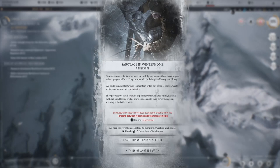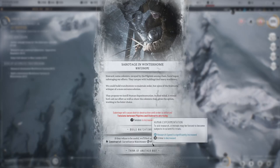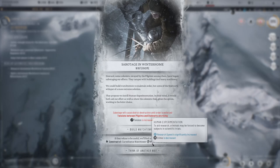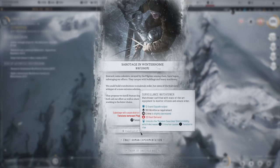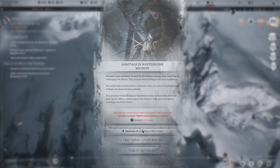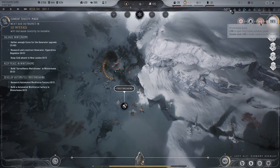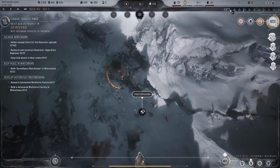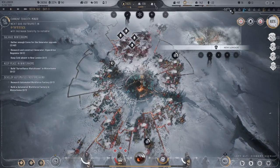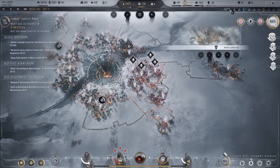I'd like to build some of these. Enact human experimentation — they refuse. Think of another way. Yeah, we can do that — this is fine. How's it getting cold in London now? Okay, we gotta come back here and figure out what's going on. Our prefabs are going up.